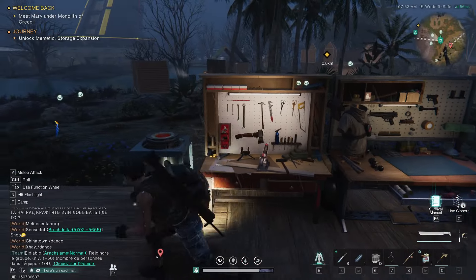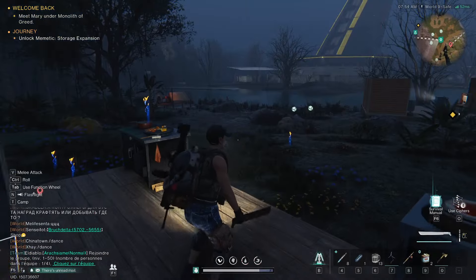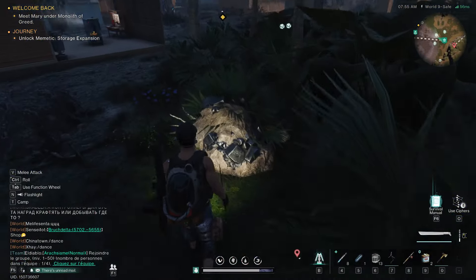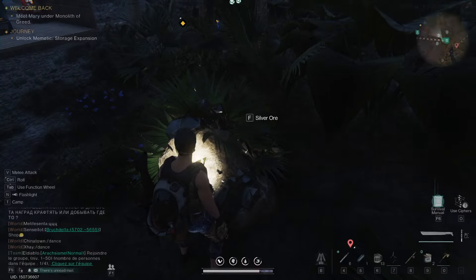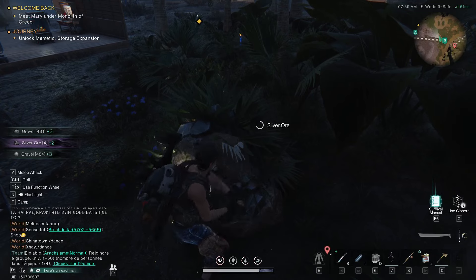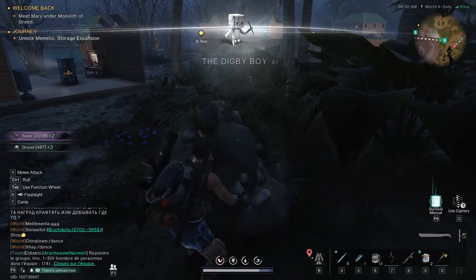Then you want to put it into your inventory and find a silver ore. For me I have it right here next to my base as you can see. I'm going to show you on the map where I am, and then you simply walk up to it. Press the F key and as you can see I'm obtaining silver ore from mining it.